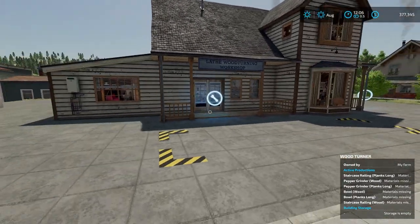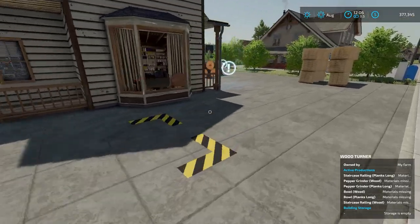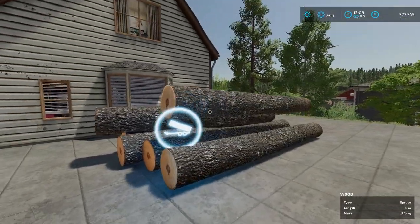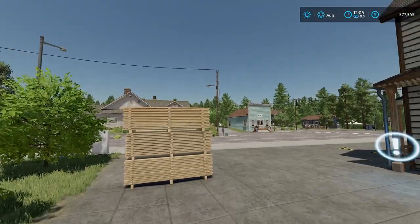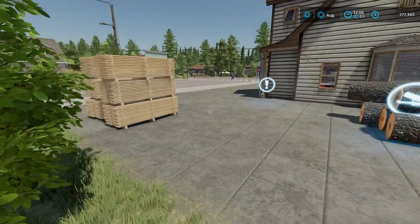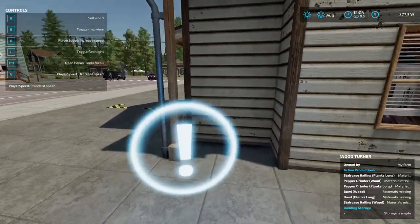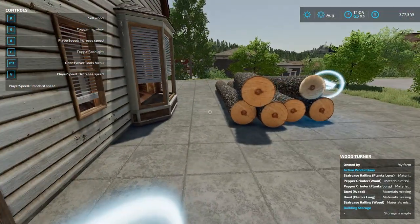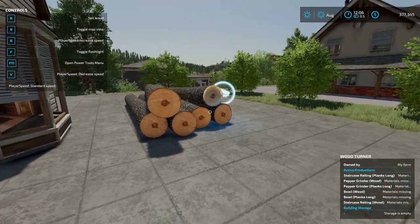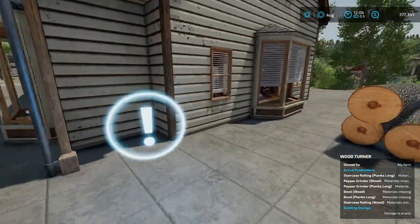Around the facility: the checkered area out front is the pallet spawn point. Over to the side, the dump icon is where you put incoming materials. You can move logs and pallets with a forklift — I'm using super strength here so I can do it by hand, but normally you'd need equipment. The dump icon on the side is a bit different from a standard sell point — when the help menu is on it says 'sell wood,' but since we own this facility we won't get paid; the logs just go into production.